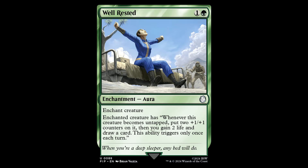Now this is something that I am definitely not today: well rested. Enchantment Aura, Enchant Creature. Whenever this creature becomes untapped, put two +1/+1 counters on it, then you gain two life and draw a card. This ability triggers only once each turn. This works great with Preston Garvey because he's going to untap after combat as long as he's alive, so you get that free draw. The art is pretty funny too — he's waking up to a couple raiders about to give him some love.